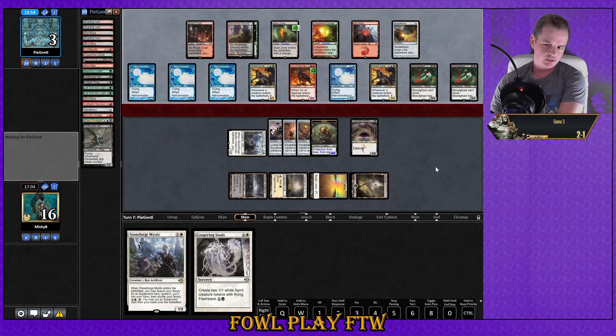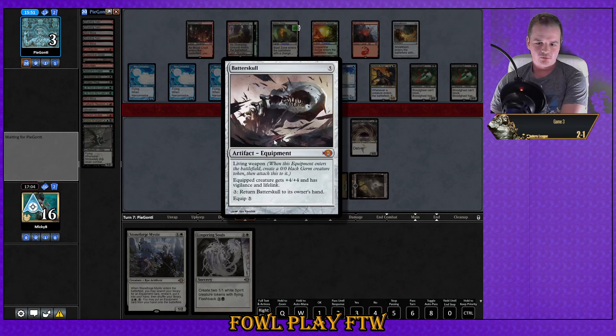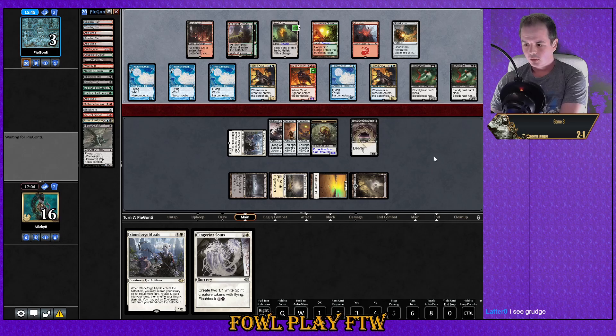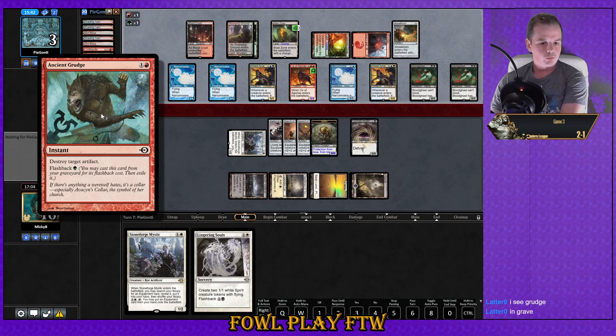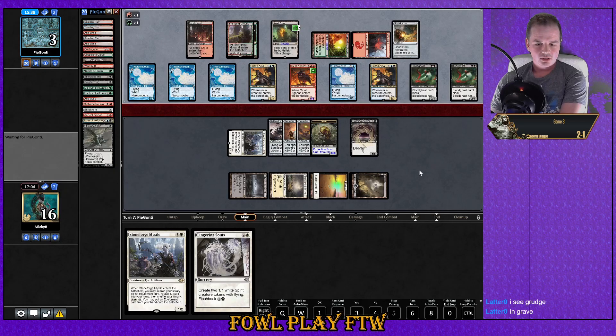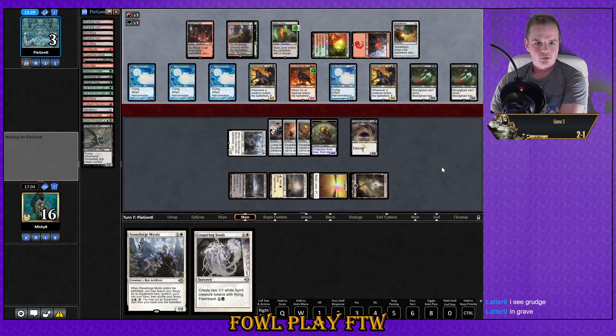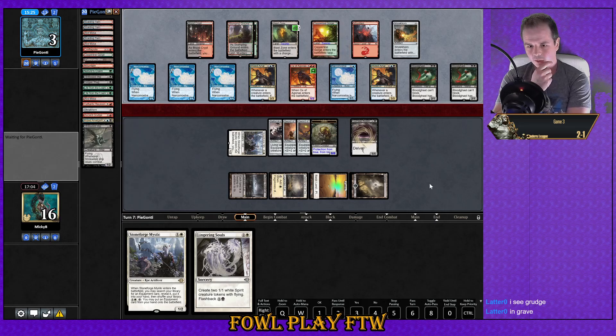Let's say they have the worst case scenario of having a Nature's Claim in hand. Firstly, that gains us life and goes to seven. Secondly, I assume they're going after the Batterskull, which would leave us with a 4-4 Germ with protection from colors. Wait — there's an Ancient Grudge in the grave! Playing Gurmag was so bad. Oh wait — if we keep Gurmag Angler alive, we can kill them right now this turn. Well, I'm glad I didn't completely misplay — but I'm not very happy to see it at the same time.